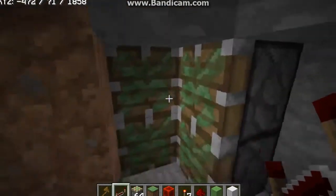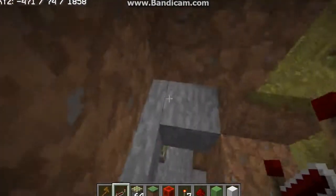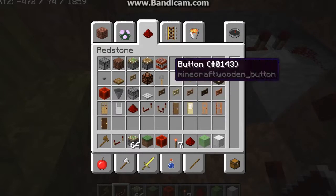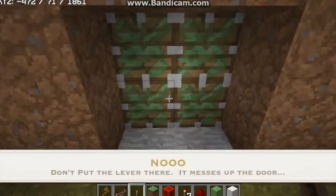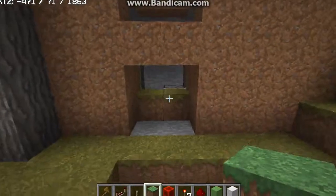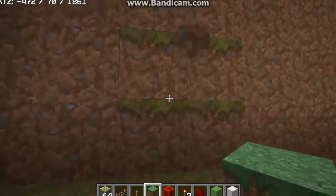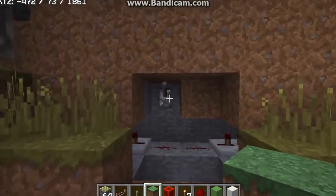Look — this redstone powers both pistons because of bud power. I don't get why it works, it just does. Let's test the door. Right now it's closed and it's flush. Open. And closed. There we go. It was just that location.